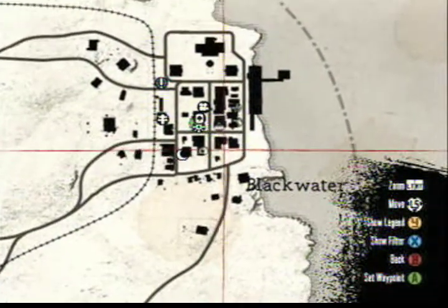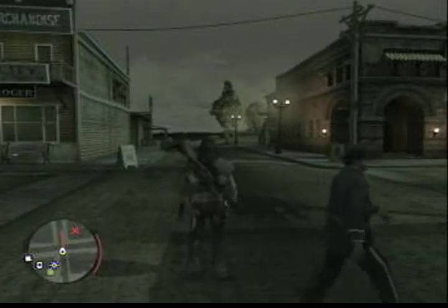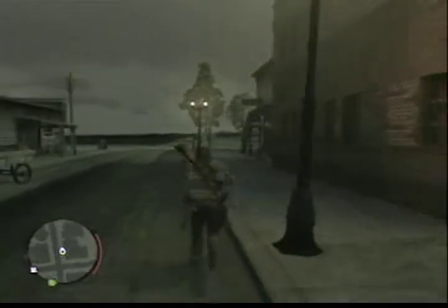For this achievement, you'll want to head to Blackwater. If you haven't unlocked it yet, play through story mode until you do. Set a waypoint for the building that's shaped like an upside down L, then make your way to the building. If you loop around to the back of the building, you'll find a ladder. When you climb this ladder, you'll end up on the roof of the building — this is the ideal spot for this achievement.